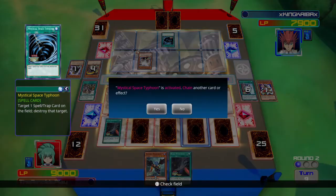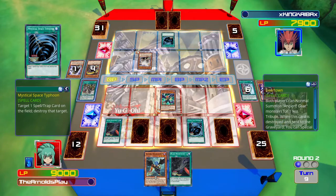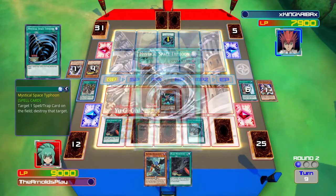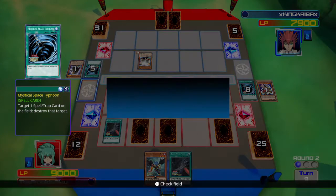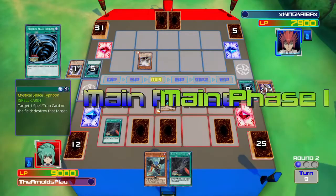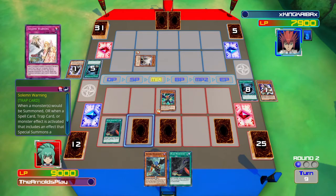Anyway, it is King Kyber's turn. He's going to play Mystical Space Typhoon. I'm going to chain my own MST and destroy Geartown — but I messed up here. Because Geartown has an optional effect ('you can special summon' rather than 'you must'), it's going to miss the timing. It can't activate in the middle of a chain and since it's not compulsory, it won't trigger straight away after the chain resolves. That really sucks — lessons learned.